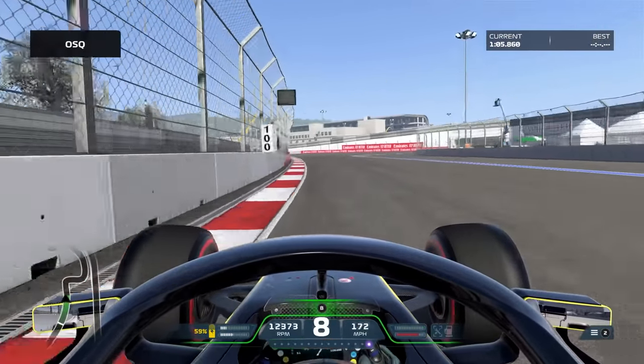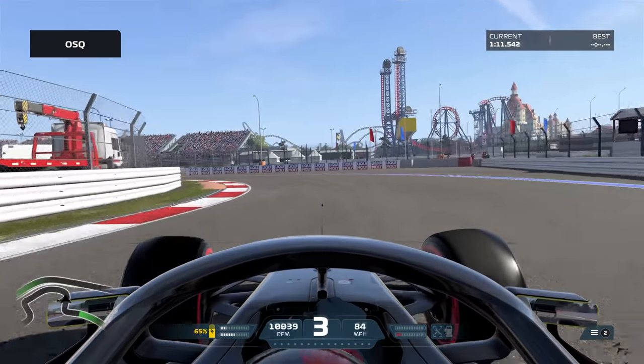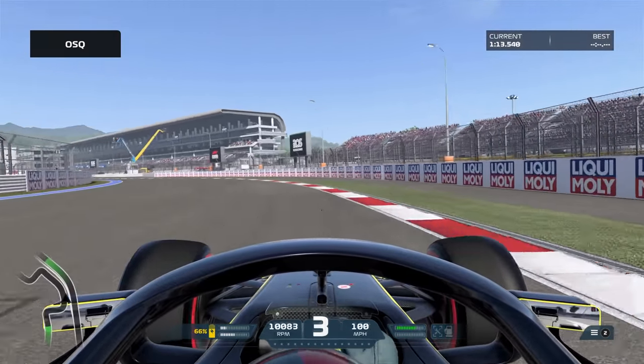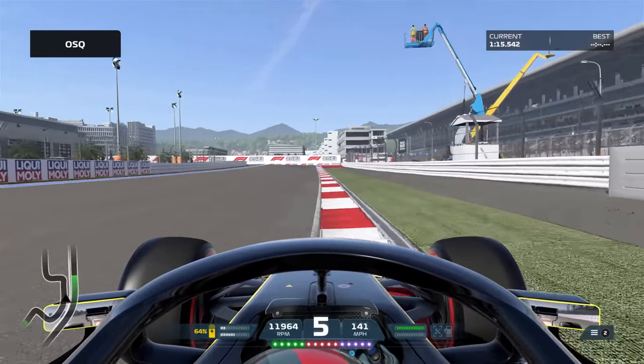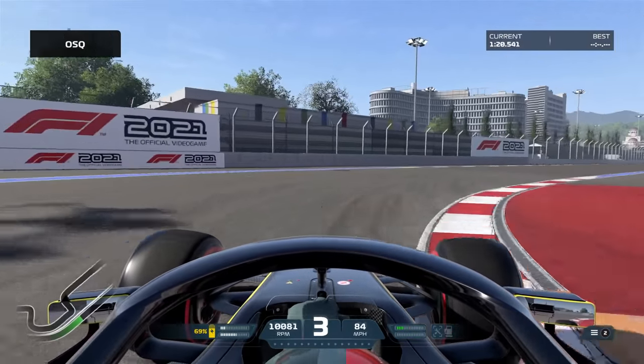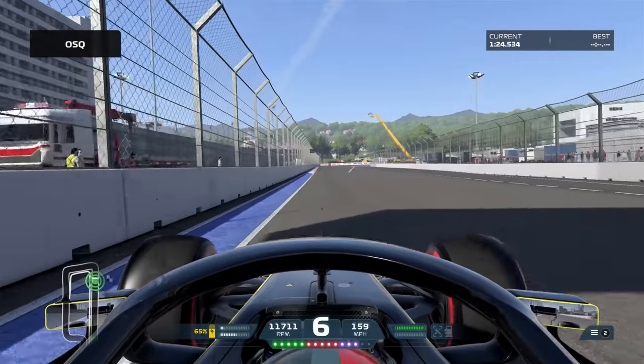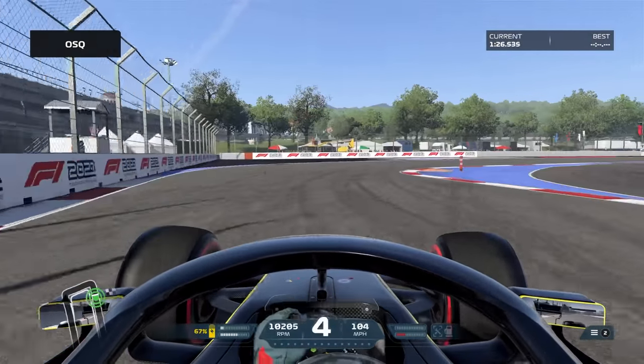Maybe if we go here this season — I don't know if it's on the calendar — but hopefully, fingers crossed, with how good it is in terms of the midfield fight and the fight at the front, maybe just maybe we can actually make this track interesting. This corner here is left and then right — the left-hander I find it really easy to go over the sausage curb and then the car kind of yeets itself into the air.